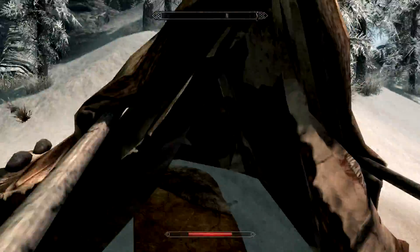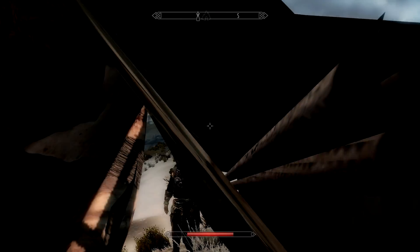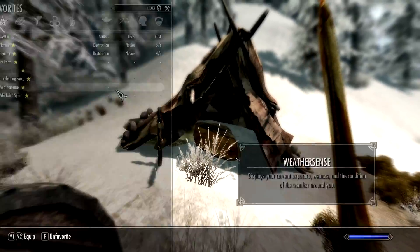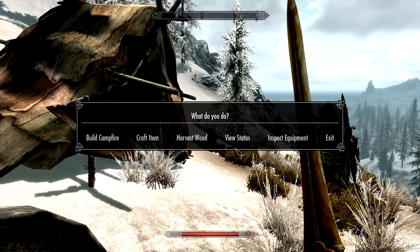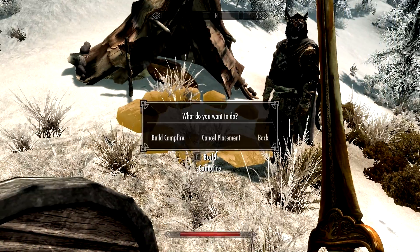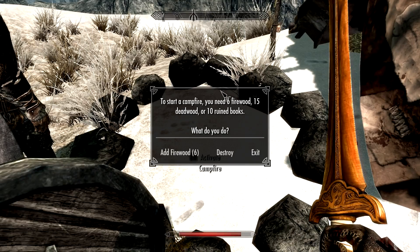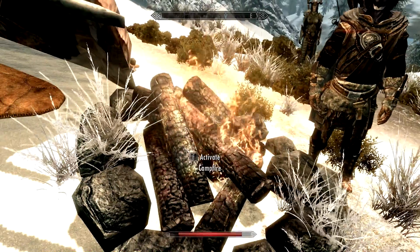There's the tent with my sleeping bag — I can use my bedroll and just lie down. It's getting quite cold so I want to build a campfire. Under your magic menu you'll find a spell called Survival Skills. If you press Z, it gives you options like build a campfire, craft items, harvest wood, and more. I want to build a campfire — press E and it'll build the skeleton of the campfire. I've got six firewood from chopping, so I add that and we've got a nice campfire going.